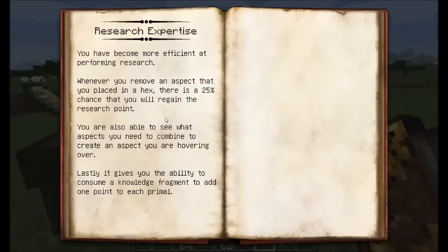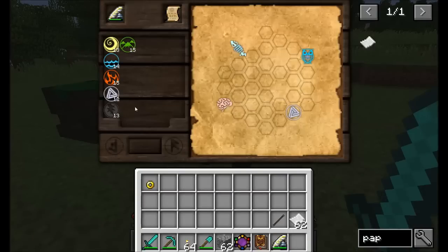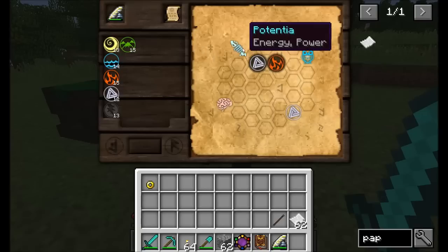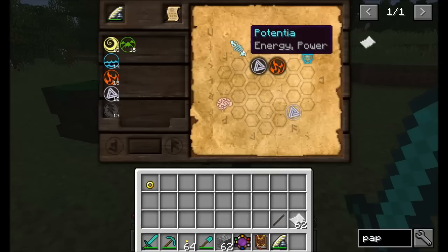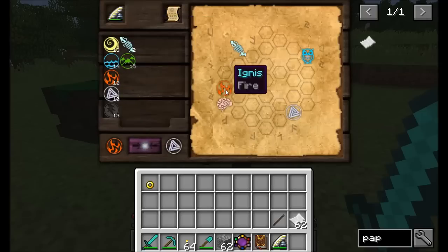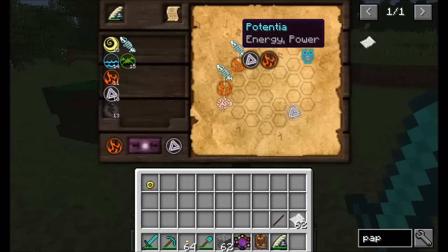Research Expertise gives us a few things: a 25% chance to get an aspect back if we remove it from a hex, the ability to see what aspects you need to combine when hovering over an aspect, and the ability to consume a knowledge fragment to add a point to each primal. Let's go for Research Mastery. When I place the new research note, we've got a new set of primal aspects — every time you do a research you get a fresh set. Because of Research Mastery, when we hover over stuff we can easily see what to connect. Let's combine a couple Potentias with Fire: Fire, Potentia, Fire — boom, connected. A lot easier now that you can see what complex aspects are made of.